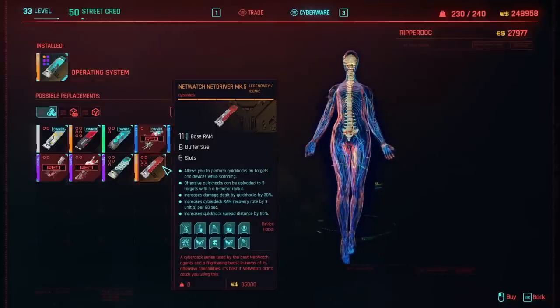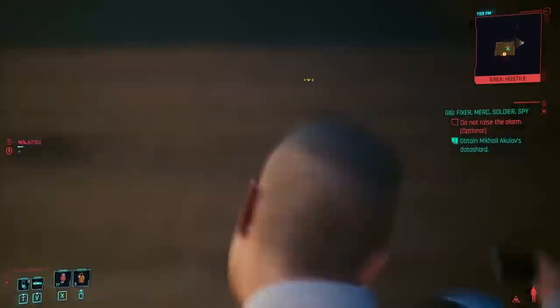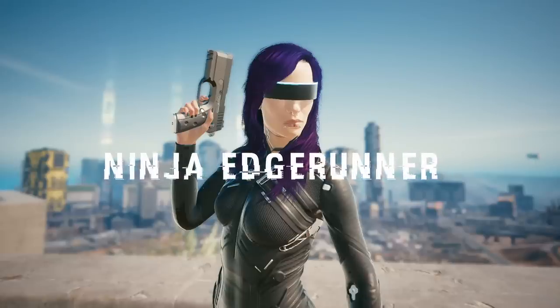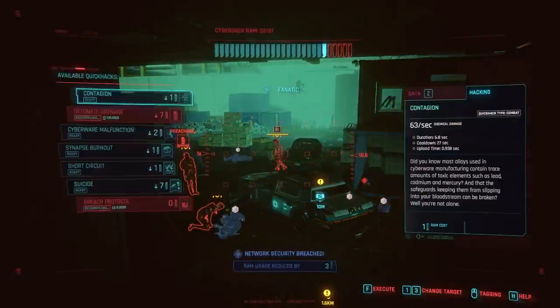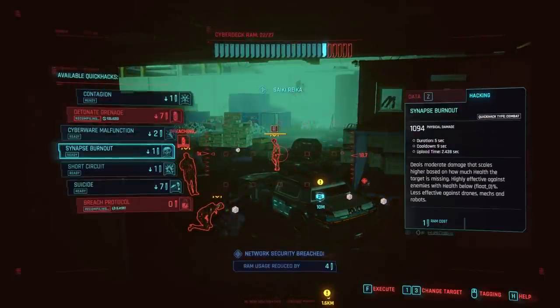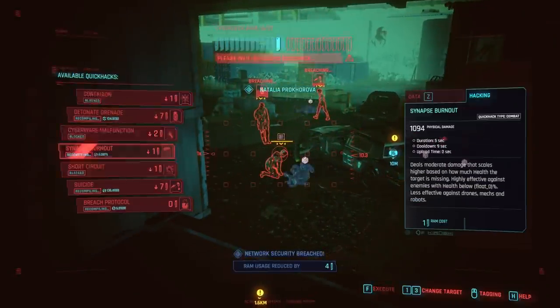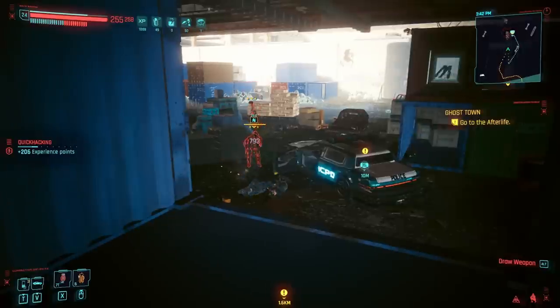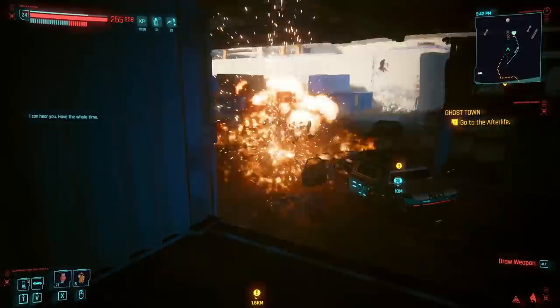In this video, I'm going to show you how to build an absolutely cracked Netrunner Assassin in Cyberpunk 2077. I like to call this the Ninja Edgerunner. This build focuses on quick hacking and stealth to strike from the shadows and wipe out entire groups of enemies without being seen. This video will explore the exact perks, attributes, and gear you need to bring the Ninja Edgerunner to life.